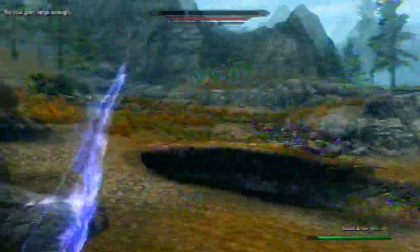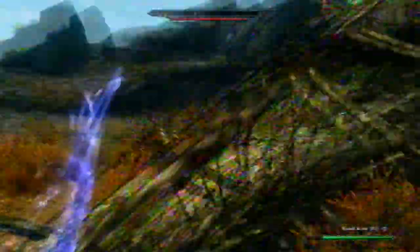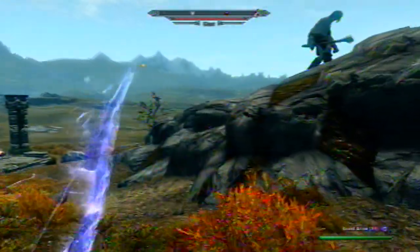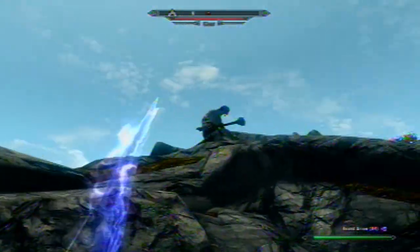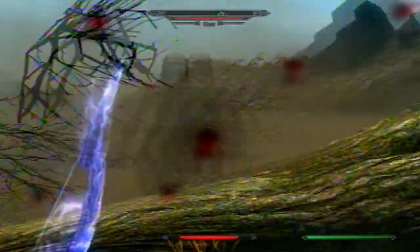Alright. Now that that's dead, over here at this fallen tree you want to get the giant to come attack you over here. You'll have to be careful — sometimes the giants get stuck, of course it's kind of messy terrain. But once you do, just get him to follow you over to this tree, and he'll constantly approach you trying to attack you, but he won't try and go around the tree.